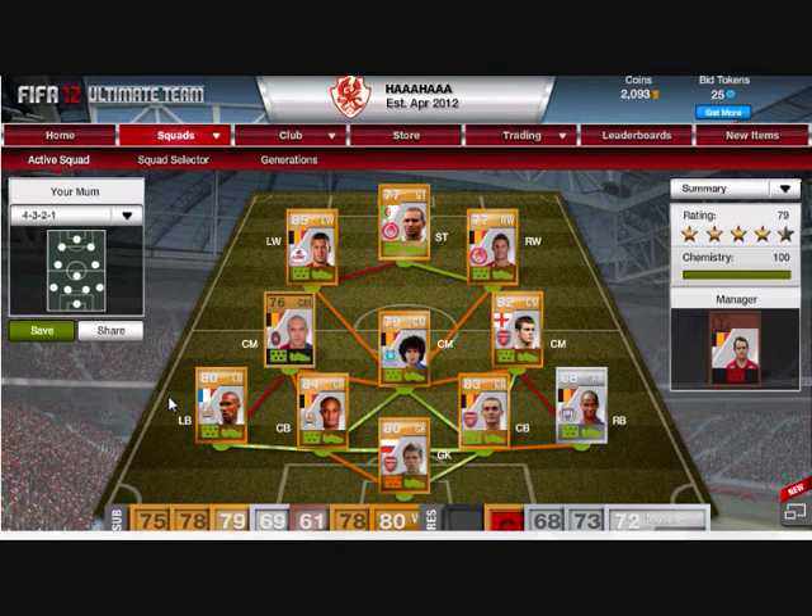Next we got a player who plays in the Serie A — he has 83 pace, 76 passing, 77 dribbling, and in-game he's very strong, he can hold off loads of players. That's why I have him in centre mid rather than someone like Witzel who's injured, or McCarthy because he's a Premier League player.